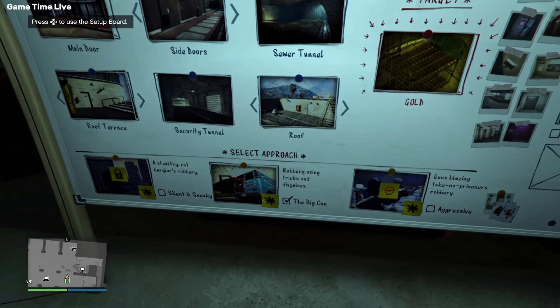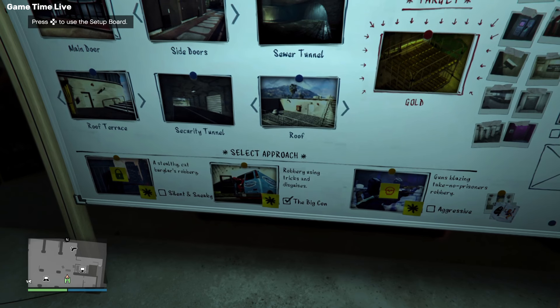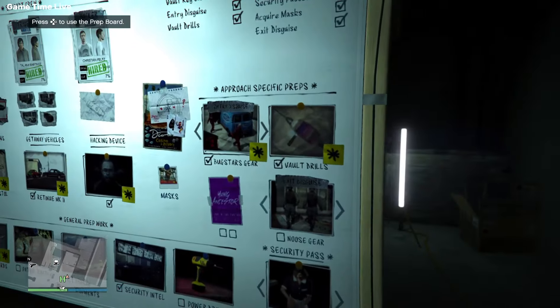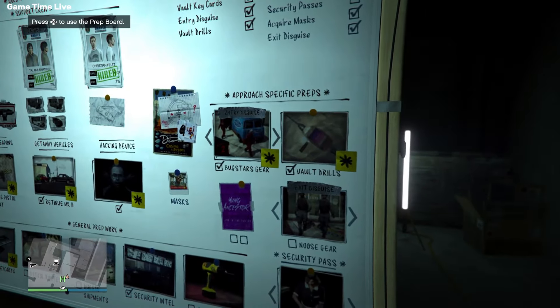First of all, we're going to go over to our Arcade. Just want to make sure that you have the approach set to the Big Con. On the next screen, make sure that you have the approach-specific preps and then the gear set to the Buck Stars gear.